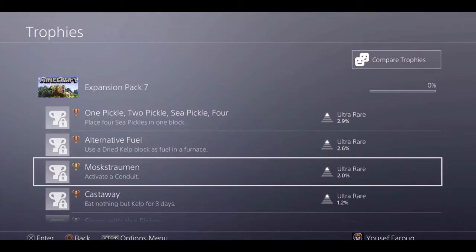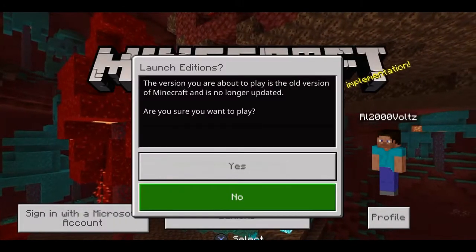So without any further ado, let's get started. For this, we're gonna scroll down to 'Additions', click yes. This is gonna open the old version of Minecraft and it works perfectly.